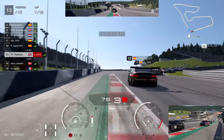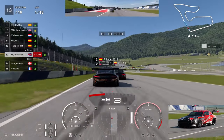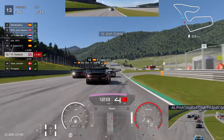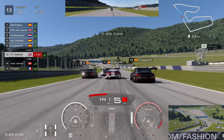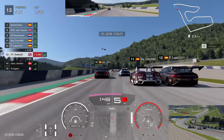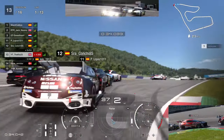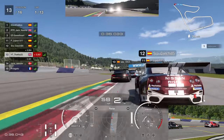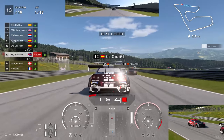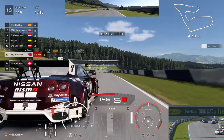Going into turn one we've got some Spanish drivers in front of us creating a roadblock — three Spanish drivers going three-wide into turn one. A little bit of contact between them. We decided to back out, go to the left, try a wider line then cut back on the inside to gain a few positions, but couldn't get the power down and we're still in P13 going into turn four.